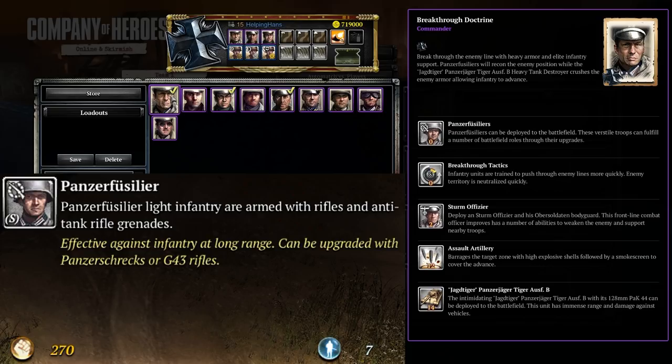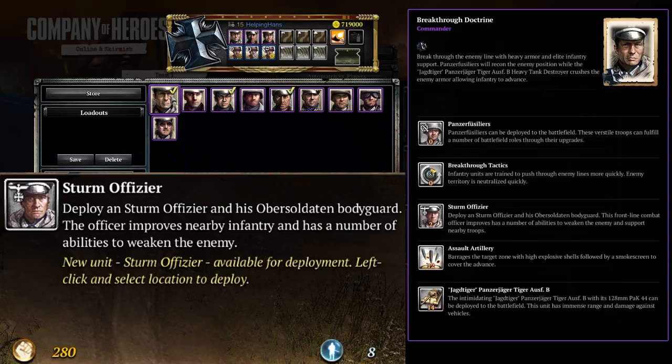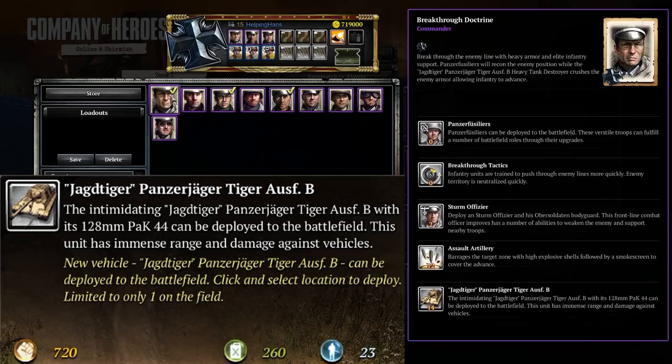Here we have the Breakthrough Doctrine. At 0 CPs you have access to Panzer Fusiliers and Breakthrough Tactics. At 2 CPs you get access to the Sturm Officier. At 12 CPs you get access to the Assault Artillery ability, and finally at 14 CPs you get access to the Jagdtiger Tank Destroyer.